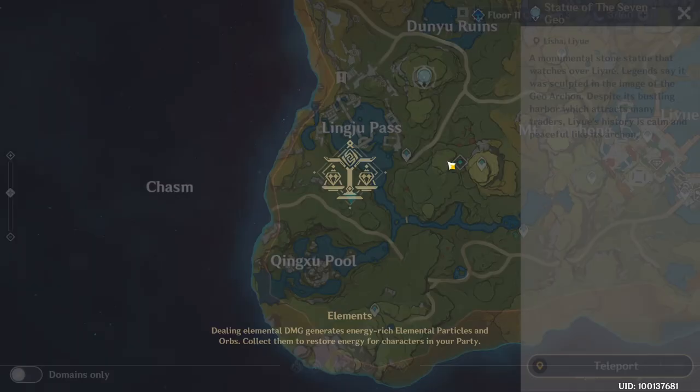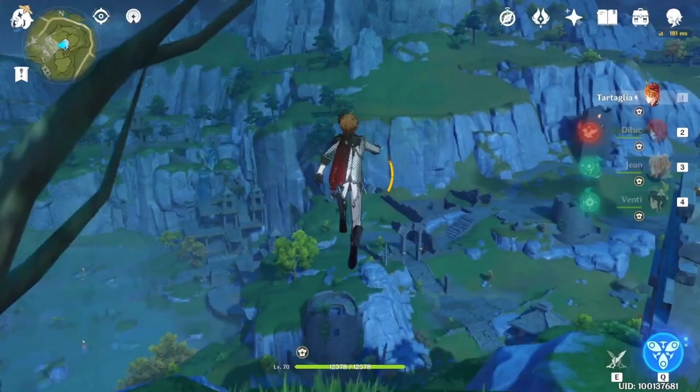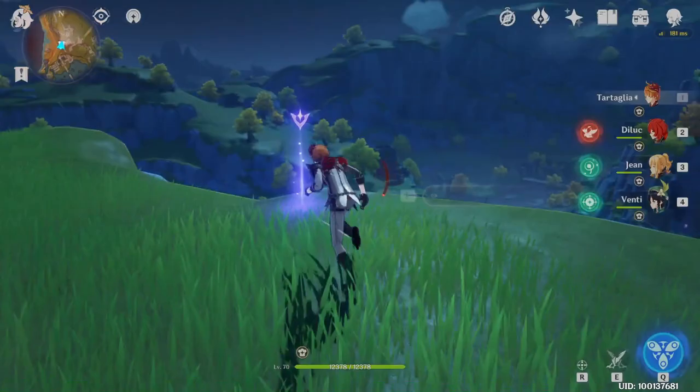Now teleport to this Statue of the Seven, go to this direction, behind you, and fly to here. It's on this mountain, this position. Here.